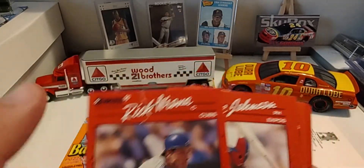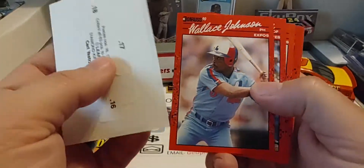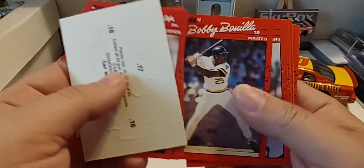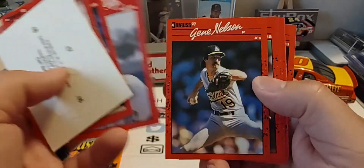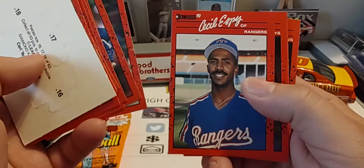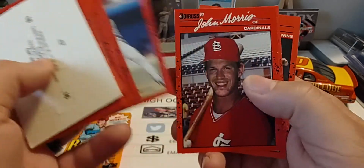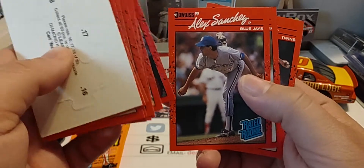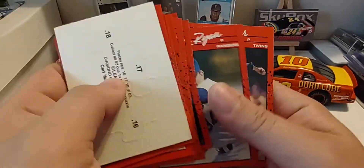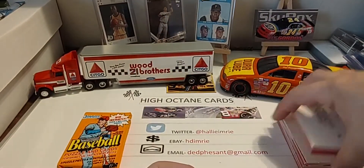That card is bent — not sure how that got that way, but it's going to the pile on the floor. Wallace Johnson, Brady Anderson, Bobby Bonilla again — I think we had the MVP card earlier. Mike Kingery, Ozzie Guillen, who later became manager of the White Sox. John Cangelosi — you would have been happy to get that card. There's another Nolan Ryan and Mike Dyer right behind him — I remember that pattern from earlier, Nolan Ryan and Mike Dyer right behind him.